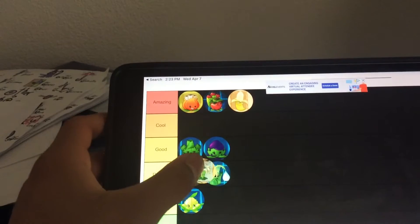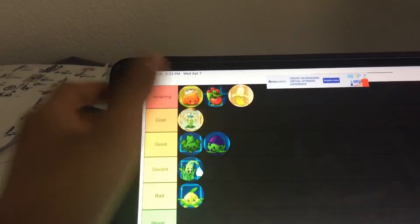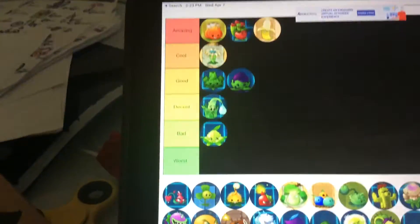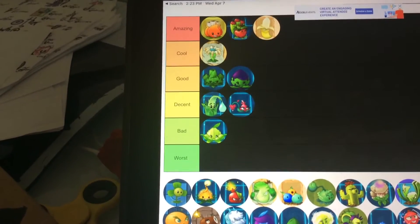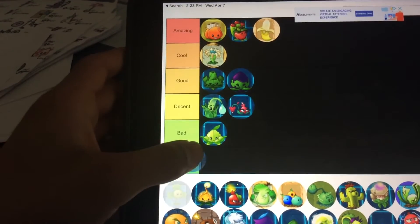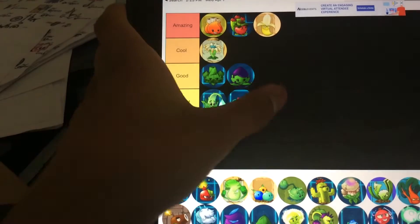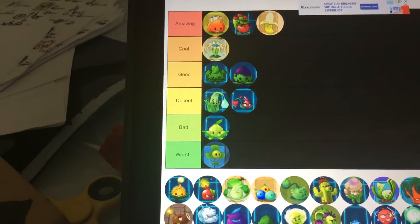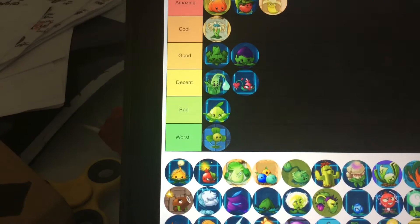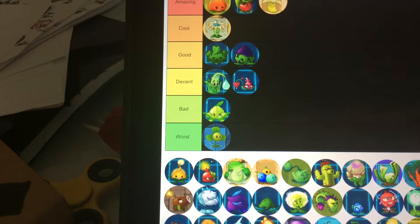Blue Merang — cool, because he's one of the judges and has talent. I'm going to call it Rose Cannon. Decent. Blover — decent. Actually, no. Kind of worse. I think it's worse because its design's cool, it's just kind of annoying. Think about it.